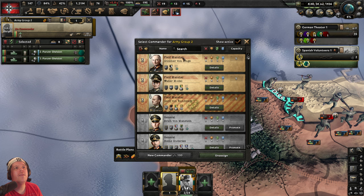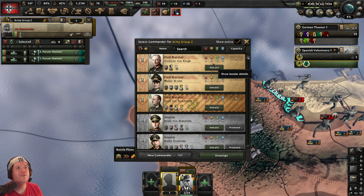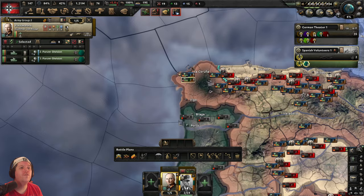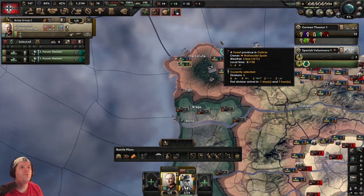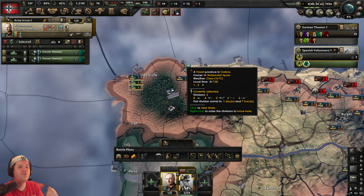Now select a new field marshal. In my opinion there's only one clear choice — Field Marshal Günther von Kluge at the top. He has a supply consumption bonus of 3 versus 2, and an attack bonus of 4 versus 3. There's only one way to go. Let's get Kluge in, and remember this stacks with Rommel's bonuses once Rommel arrives on scene.